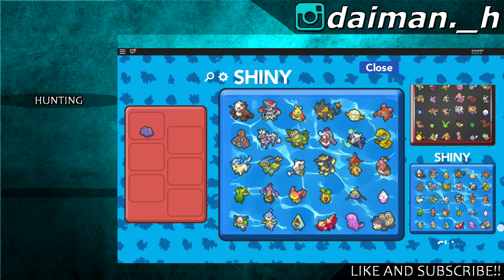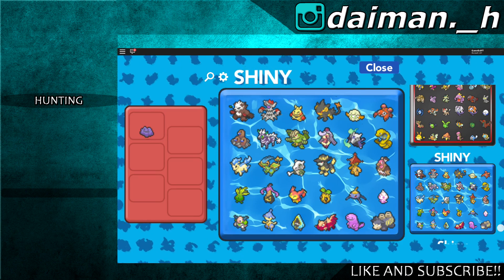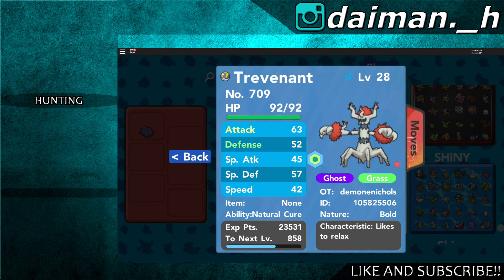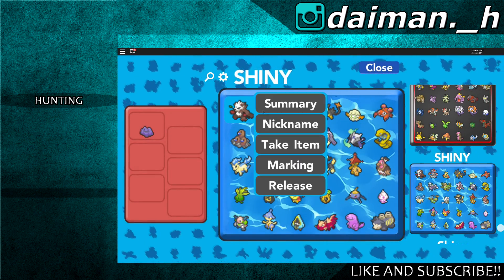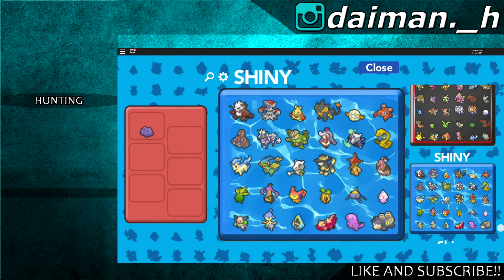Let's go to the next box, and in this box is a shiny that I really really like. It's one of my most favorite shinies in the whole game — that's shiny Trevenant. Look at that, it's grey and red. The combination of the colors is so so awesome, I really love this one. Also this one is really cool, it looks so strong.